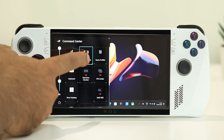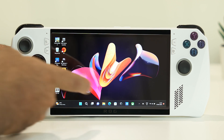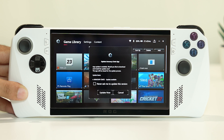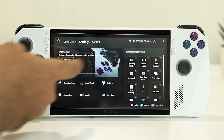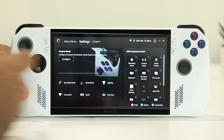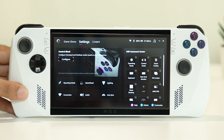Let me first switch this to gamepad mode. The first thing when you're having this issue is you need to cross-check: go to Armoury Crate, navigate to settings, and you have to make sure the controller mode is added in the command center. If the controller mode is not there, you can add it by tapping on 'Add' and selecting the control mode.